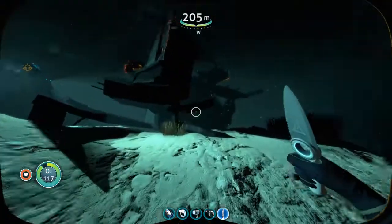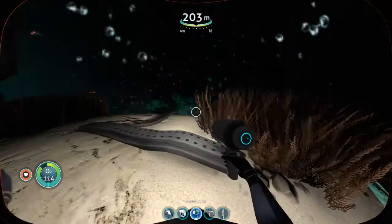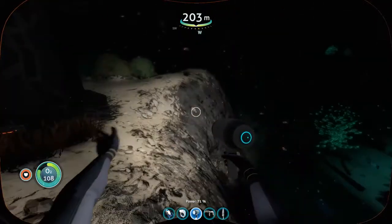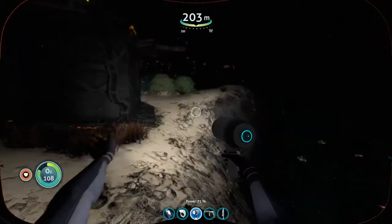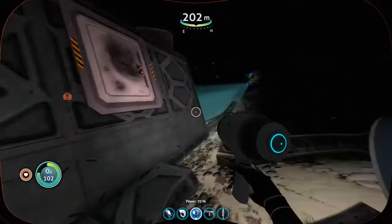I see more of the wreck down there. Yeah, the flashlight definitely gives off better light than the sea glide does, so I kind of prefer to use this when I'm checking out dark areas like this. Nothing much around here.